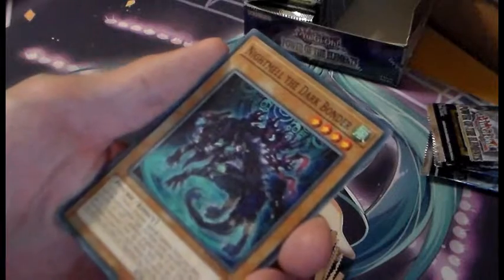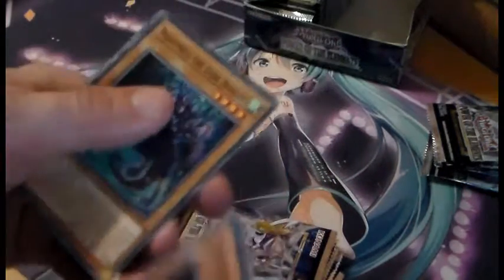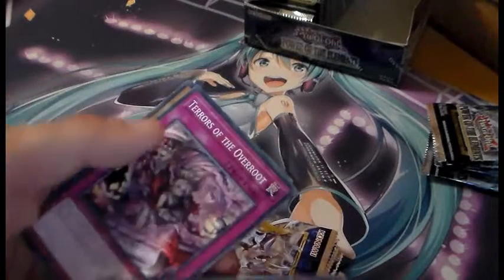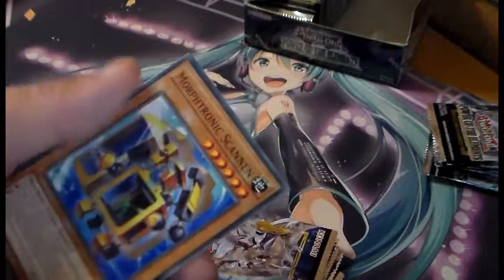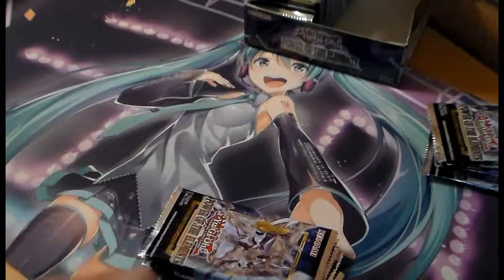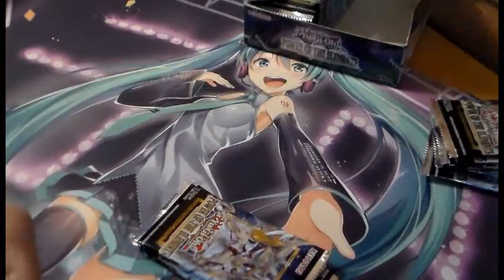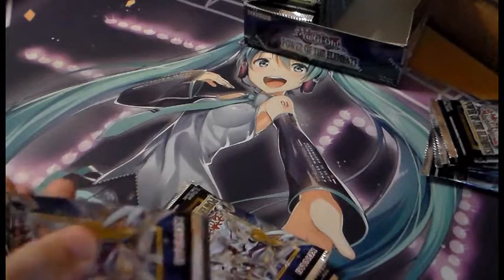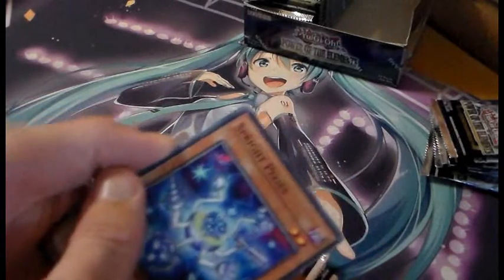Nightmare of the Dark Bonder — ooh. Maze Detracts, Frill Train. Terrors of the Overroot. Scanning. So far I'd say Spirit of Neos is our best and rarest pull of the box so far. But hey, we're only about a quarter in. We'll reserve judgment until we open up every single pack here.